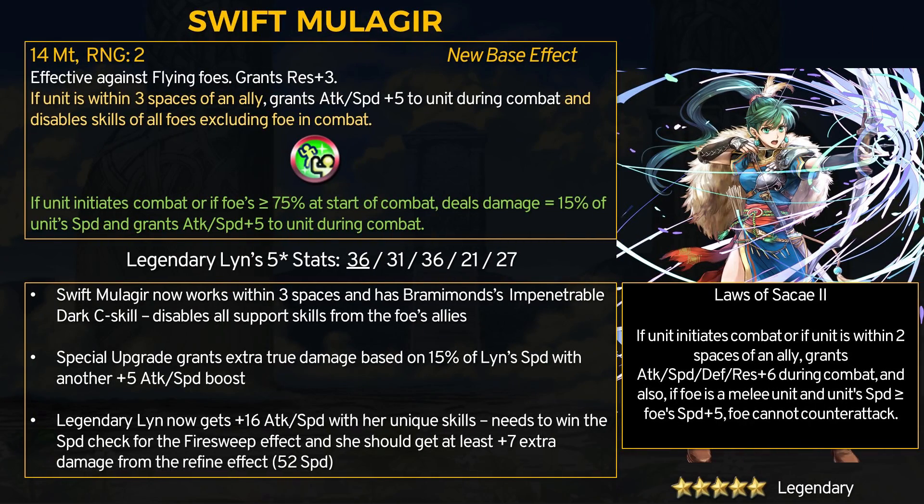Next up is Legendary Lin, a green infantry archer. She was probably considered the worst legendary hero for a long time, maybe tied with Legendary Ryoma. Lin did get her remix buffs a while ago but now she's got the refine for Swift Mulliger. Instead of needing more allies than enemies nearby, now with any allies within 3 spaces of Lin, she gets plus 5 attack and speed and will also get Bramimon's Impenetrable Dark C skill, which disables all other skills besides what's on the foe Lin is fighting — no support buffs from drive skills or extra special cooldown.